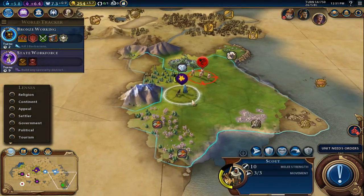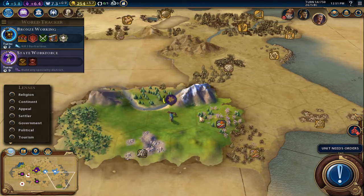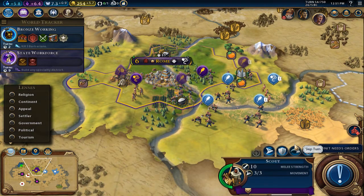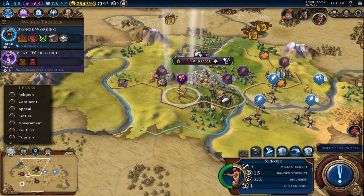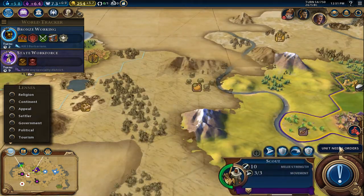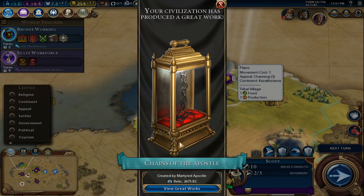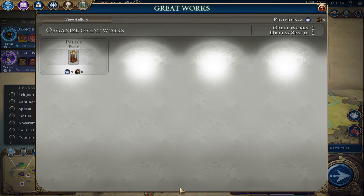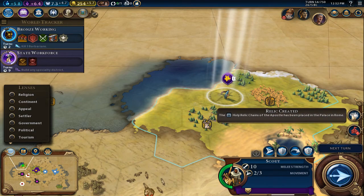I don't think we get any war penalty really. We'll probably get one when we take over some of his land. It's a really even battle right here — the only thing going for us is we arranged our troops the way we wanted to. Maybe we should get this guy up here so we can do some real damage to that slinger. We got an inspiration — great works chains of the apostle, beautiful.